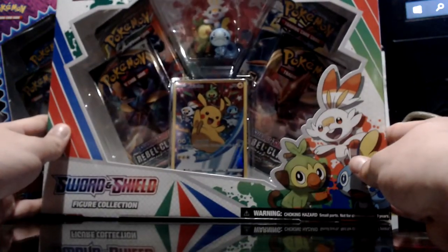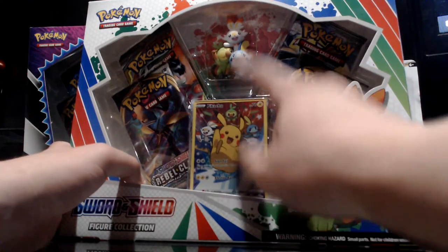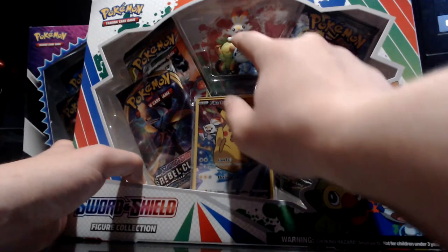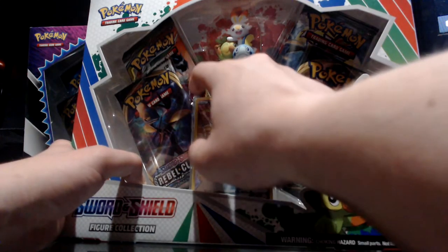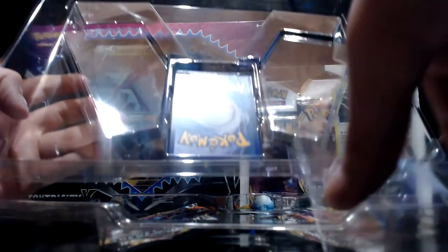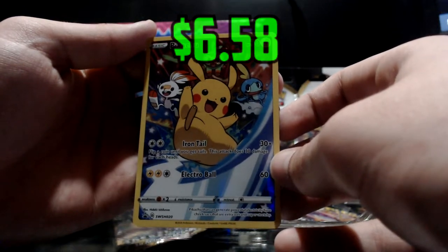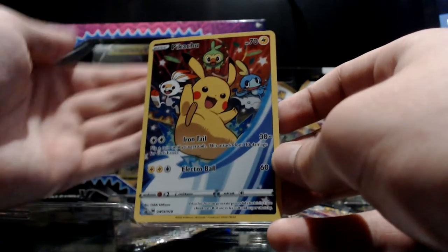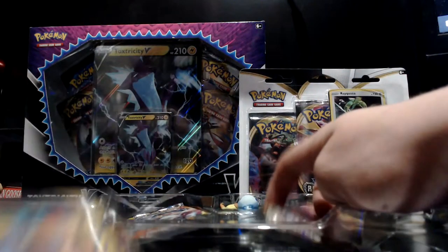Now I'm gonna do the Sword and Shield Figure Collection, placed upside down. Inside you get one promo Pikachu card as well as a figurine — Sobble, Scorbunny, and Grookey over there — as well as four packs. Looks like there's a Sun and Moon pack and maybe a Cosmic Eclipse. There's a plastic cover to remove and then boom it falls out — there's the Pikachu promo card. The design on this card is overall very nice.